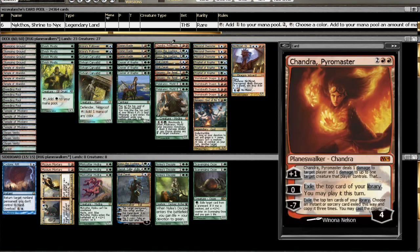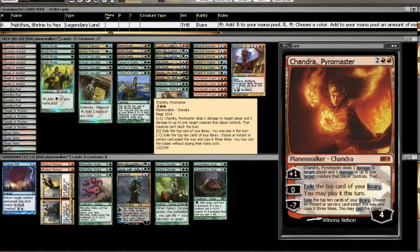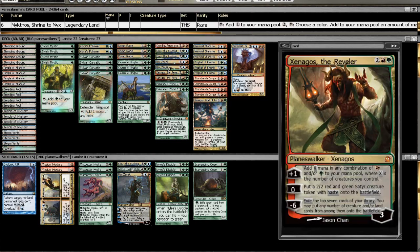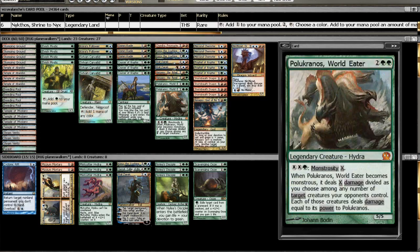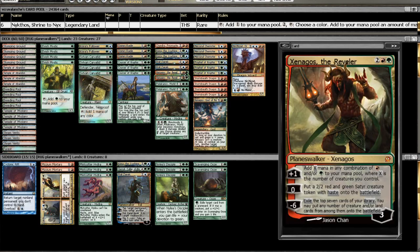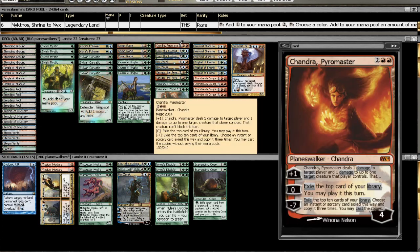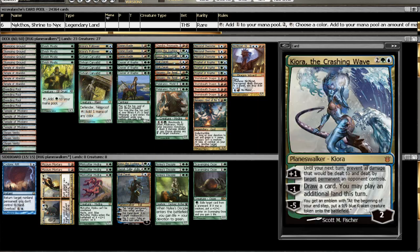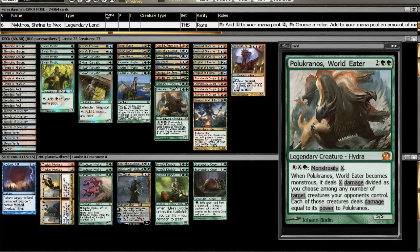As for why it's called RUG Walkers, we have a 1-of Chandra, Pyromaster. Her ultimate isn't that great, but I'm testing her out to see if she's worth it — exiling the top card of your library to draw a card per turn seems very good. And with Kiora the Crashing Wave, Ral Zarek, and Xenagos, you're getting a lot of advantage through these Planeswalkers. The idea is to hit one of these Planeswalkers and test which one actually works best, then adjust the numbers accordingly.